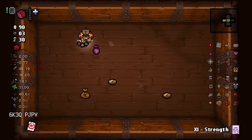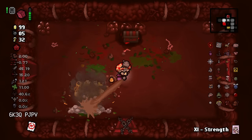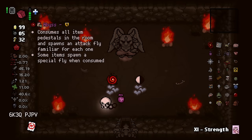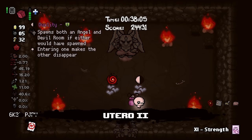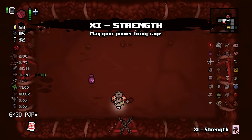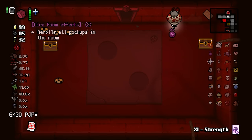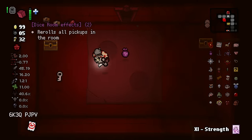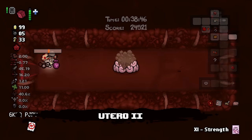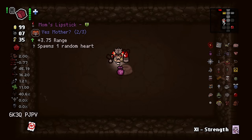A bunch of useless money. Ipecac hit - you bitch. I hate Ipecac more and more. We are on Utero 2. I just pray I make it. Here's dice room - rerolls all pickups in the room. Sure. What a useful dice. Very long floor first room here - Mom's Lipstick is yes. Mother - why not? Here's secret room.